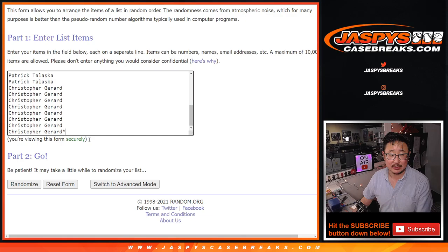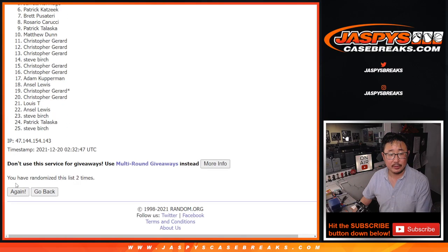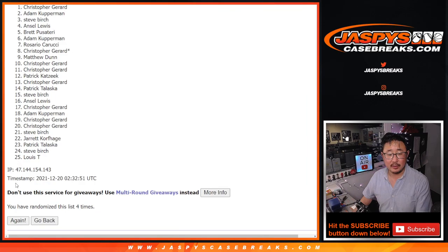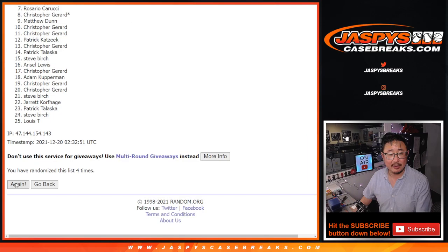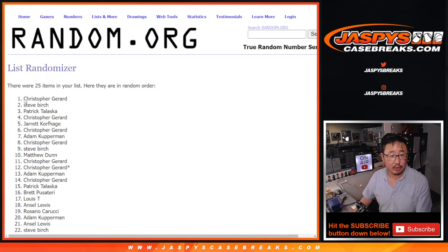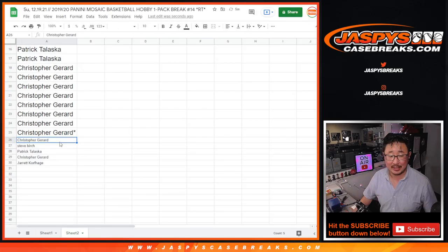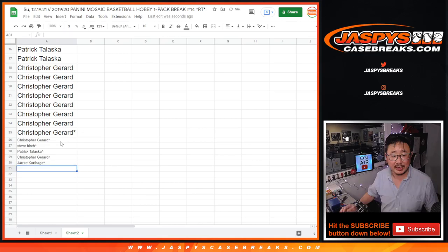Rolling one through six times. After six rolls — four and a two — Chris, Steve, Patrick, Christopher, and Jarrett got extra spots. That means slightly better odds to try to win that big mixer spot. We'll put a rooftop marker next to your name so you know you won that in this filler.